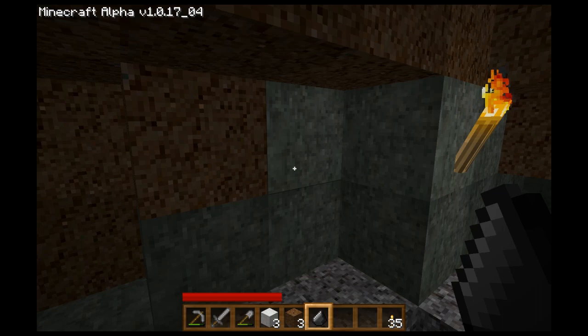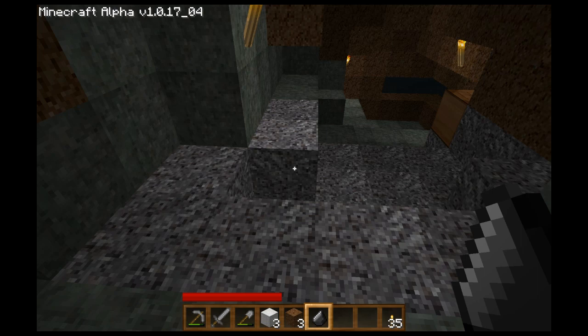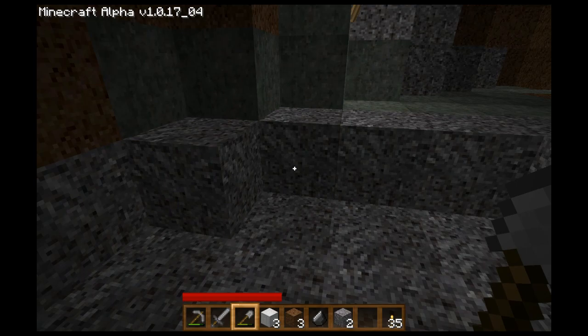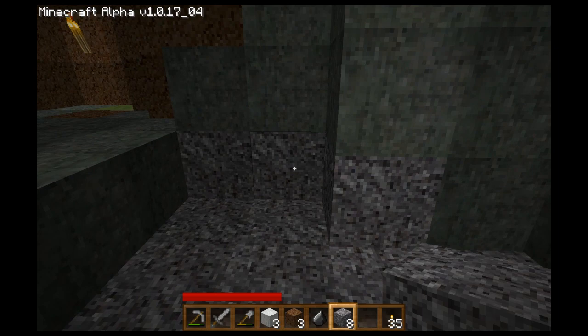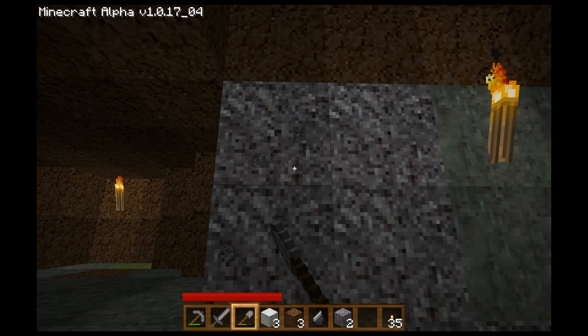This thing in my hand is flint, and flint you get from gravel. Flint makes the tip of arrows — I'll show you that probably in a future episode. When you dig through gravel, you have about a 1 in 5 chance of picking up flint. I picked up that piece of gravel, laid it back down, and when I dug it up again I got flint. You can do that continually until you get enough flint, however much you want.